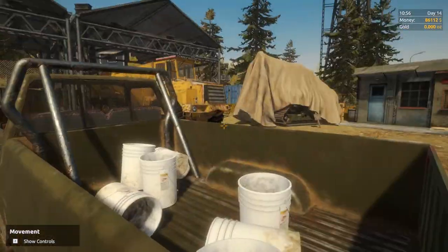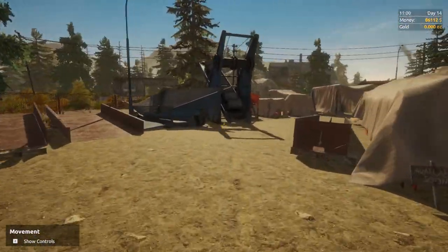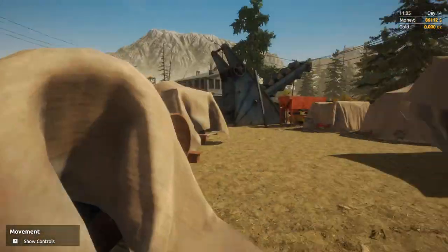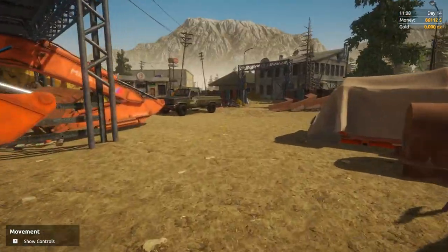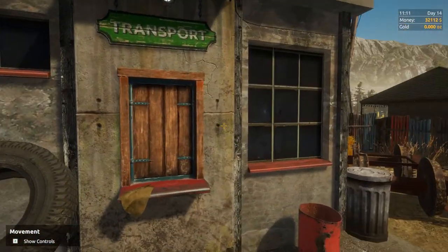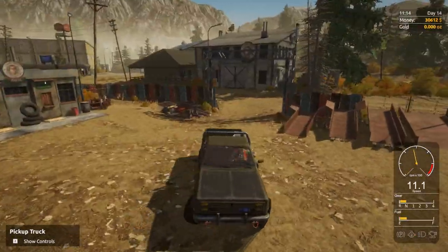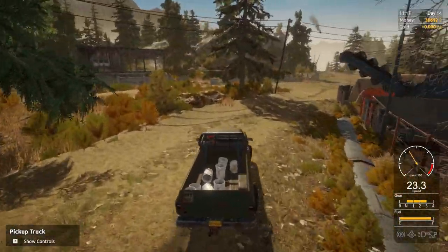Over here we've also got another dozer — hopefully a better quality one, which would be pretty cool. There's another wash plant covered here, a few other bits and pieces, and what might be a water pump — we really need a bigger water pump. $97,54 — there we go, we can buy it. Let's buy the dozer — we might do a little bit of dozer work in this episode. We'll purchase that, get it transported to the claim. Hopefully that didn't disconnect everything — we'll have to wait and see when we get back.